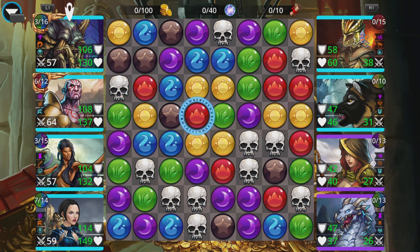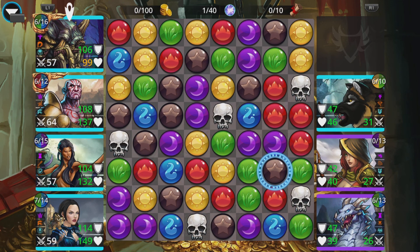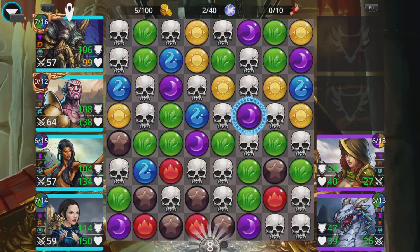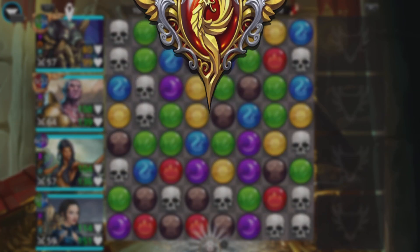No reds right off the bat but we do have a potential skull hit, or could get purple, blue and blue at the same time. Let's get rid of somebody straight away. There's the red and here comes the dead. Oh, I think I flicked the stick the wrong way — I should have had an extra turn, I flicked it the wrong way.